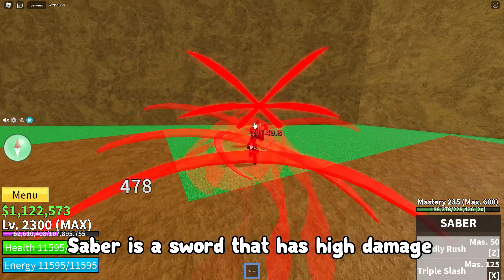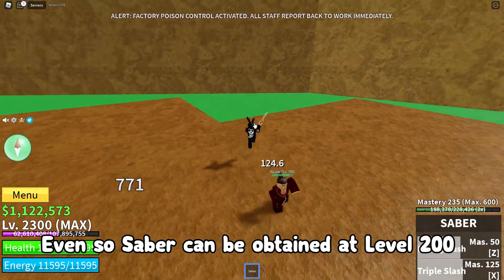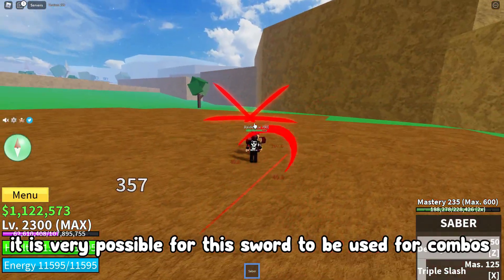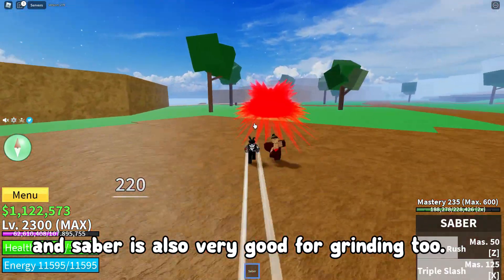Saber is a sword that has high damage. Even so, Saber can be obtained at level 200, and although it is very easy to get, it is very possible for this sword to be used for combos. Saber is also very good for grinding too.